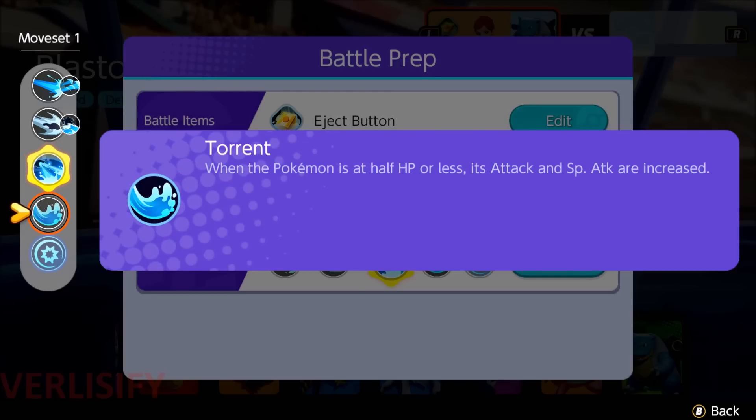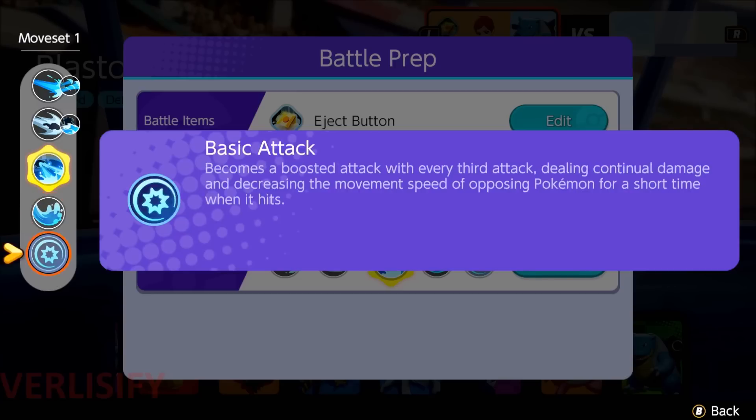And then there's Torrent — when the Pokemon is at half hit points or less, attack and special attack are increased. This is what you need to play around. If you've played a lot of Venusaur, one of the biggest things that can make or break your game is how well you play around the passive. Blastoise is just easier because you're a tank. You can get into Torrent range more comfortably, and you have a better chance of surviving in it, especially with the Focus Band. You just want to use about half of your health bar to walk into a fight, use all of your abilities, get crazy amounts of boosted power.